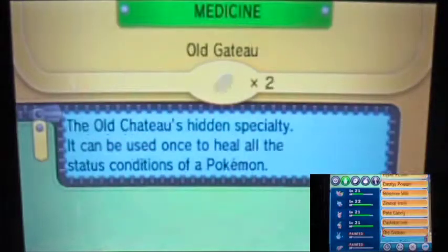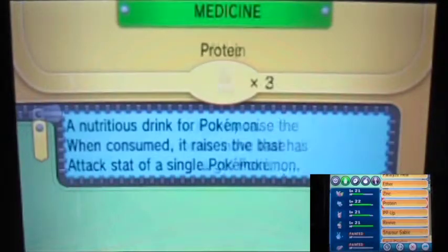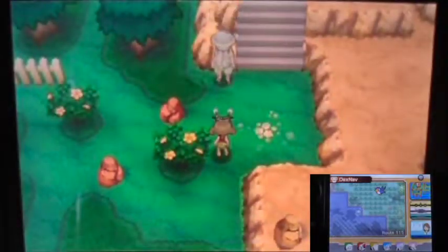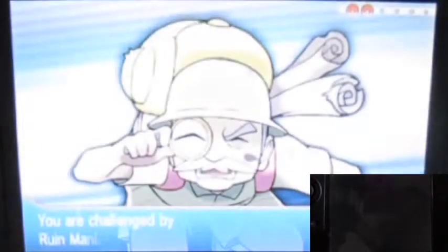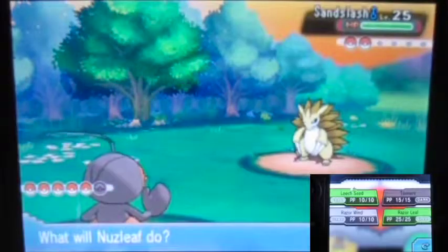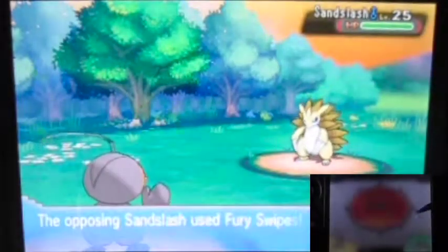I believe this guy might be a Ground or Rock type, so it's probably a better idea to revive Azumarill now. I just want to make sure everyone gets leveled up. I also forgot I have Natu — really an amazing Pokémon — so I'll use her a little bit. I forgot I didn't use her at the beginning of this video. That ruin area might be significant later. Sandslash — how high level are you? Please don't tell me 30.